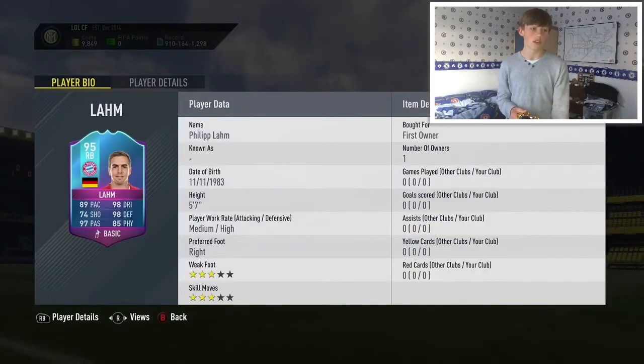I won't go as far as striker or centre forward, but it does look like a sick card. As you can see, he's got 3-star, 3-star. Medium-high work rate, that's pretty good. Only 5 foot 7 — I would prefer it if he were a bit taller. He's right-footed, which is good for a right back.